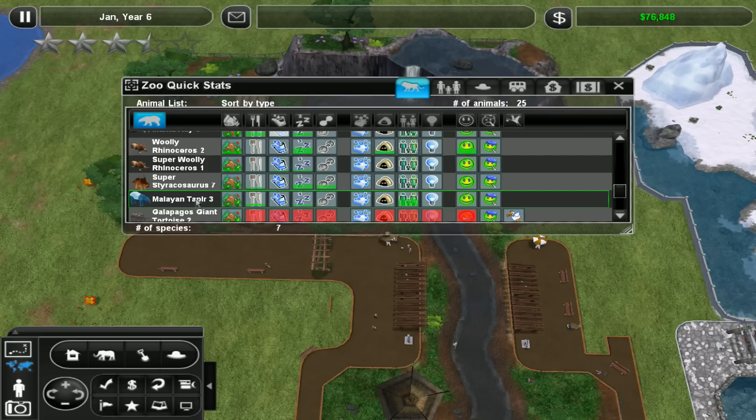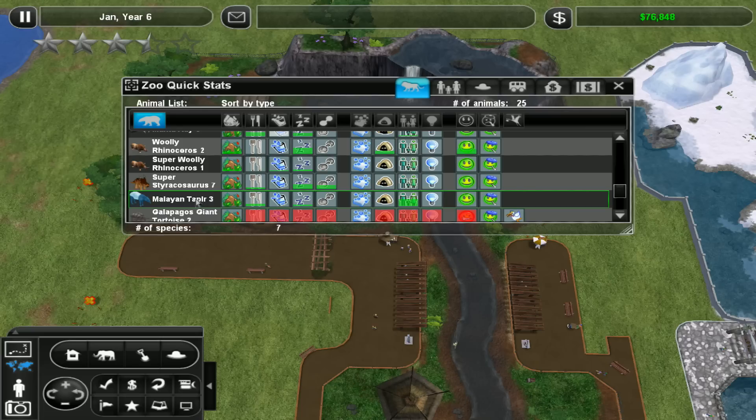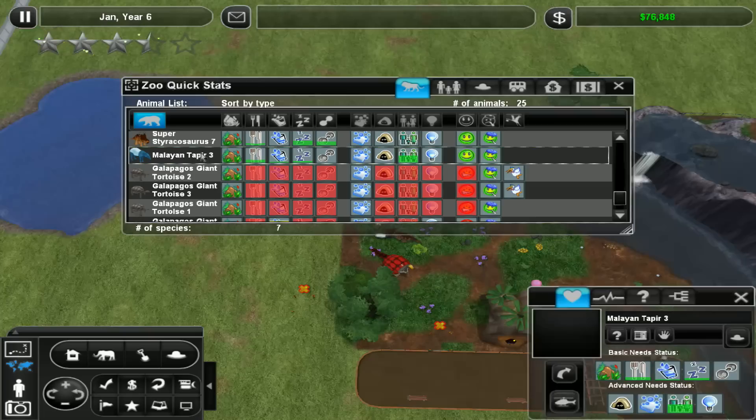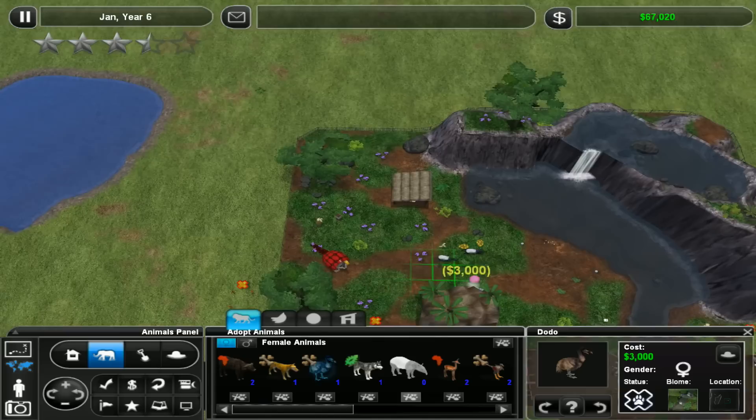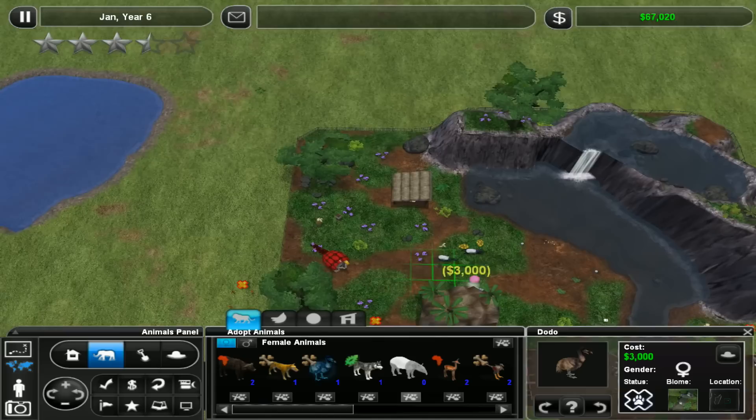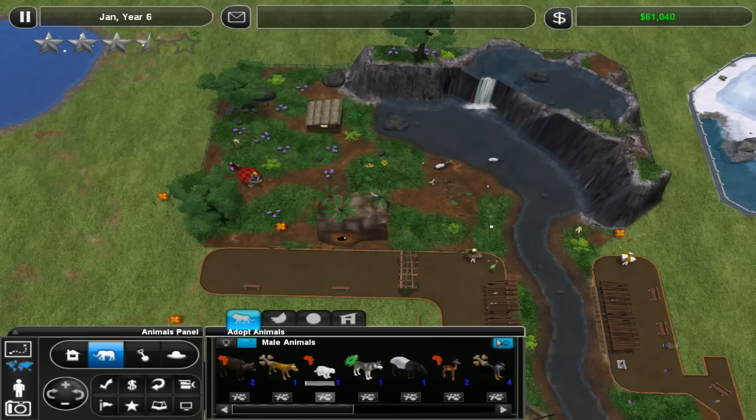Everything's falling apart. We've got loads of manta rays, we're fine with that. We need a female tapir. How much is a dodo? If I can be lazy and just put dodos in - yeah, they're not that expensive. There we go, some variety back in our animal species. Still not penguins.